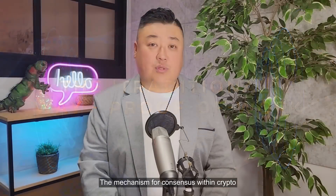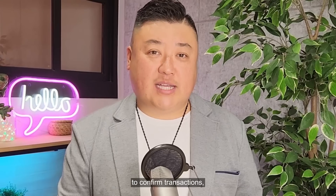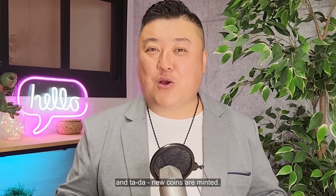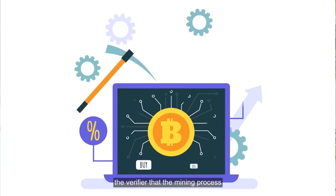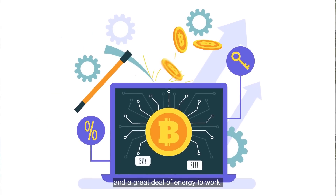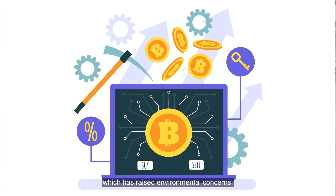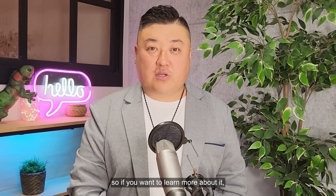The mechanism for consensus within crypto has traditionally been a system called Proof of Work. This is a competitive validation method to confirm transactions, add new blocks to the blockchain, and mint new coins. It's basically the crypto miner ensuring the verifier that the mining process is valid and accurate. The problem is it requires special equipment and a great deal of energy to work, which has raised environmental concerns coupled with having in-built limitations. We've done a whole video on Proof of Work, so if you want to learn more about it, please check out that video.